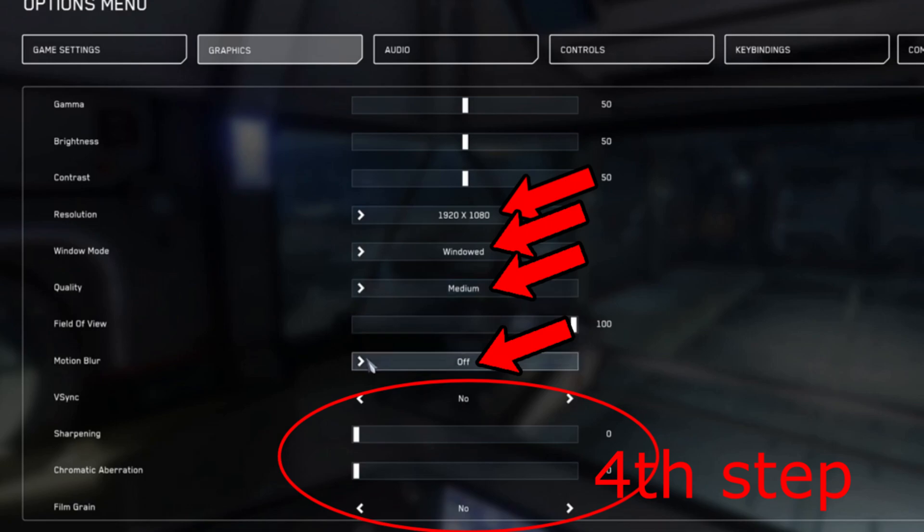For the last step, in your Star Citizen game settings head over to the Graphics tab. For resolution, make sure it's set to your monitor's native resolution. Set Windowed Mode to Full Screen. For Quality, select either Low or Medium. Turn off Motion Blur, turn off V-Sync, turn off Sharpening, and set Film Grain to No.